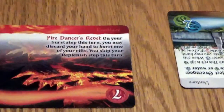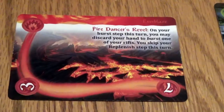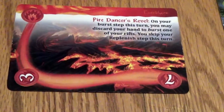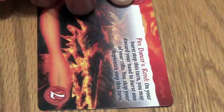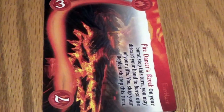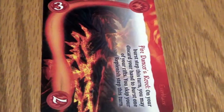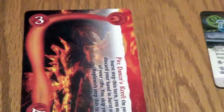So we go over to Fire Dancer's Revel. There are a few cards in the game — Fire Dancer's Revel is one of them — that help you circumvent the need for lining up a line of elements to burst. Their special ability lets you just burst under certain conditions. Thanks to Rolling Dunes, I get to shift Fire Dancer's Revel, and its power is: on my burst step this turn I may discard my hand to burst one of my rifts. The only penalty is that in addition to losing my hand, I skip the refresh step, which means I won't be getting any more cards in my hand this turn. So I'll discard my hand.